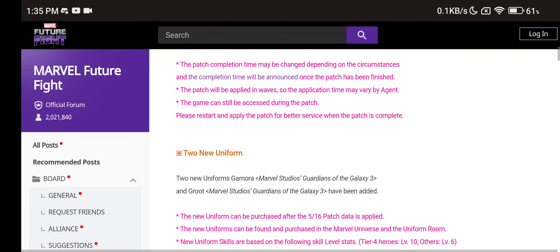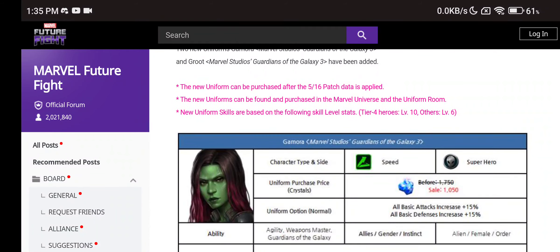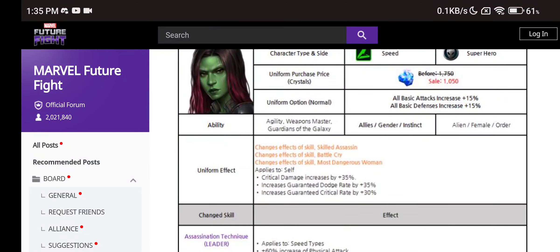The patch will be applied probably tomorrow. Two new uniforms — we have the Guardians of the Galaxy 3 Gamora uniform. She stays speed superhero, which is great. Alien female order. The uniform will be 40% discounted, not the usual 50% as the anniversary is gone — 1050 crystals for this uniform. Uniform effect includes extra critical damage, guaranteed dodge rate, and critical rate.